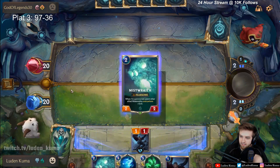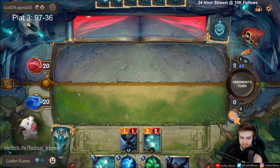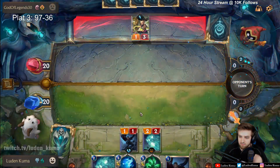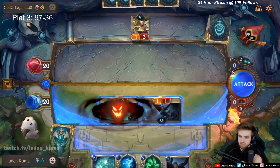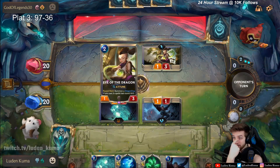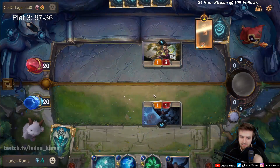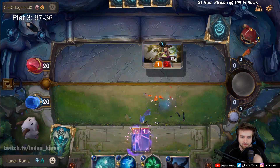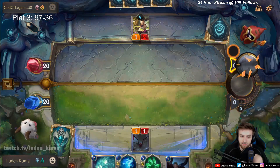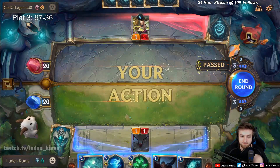We go into round two, and I now have the attack token. In this example, I choose to play a card first. He then gets the opportunity to play a card as well, and since I have the attack token, I then attack. He chooses where he wants to block, chooses if he wants to cast any spells, and the priority is back over to me. I get to choose if I want to cast any spells, and now that we've both passed, the combat goes through. Since I initiated combat, it is now his turn. He has no mana left, so he passes. I have no mana left, so I pass, and then the round is over. Our mana bars refill, and now he has the attack token.